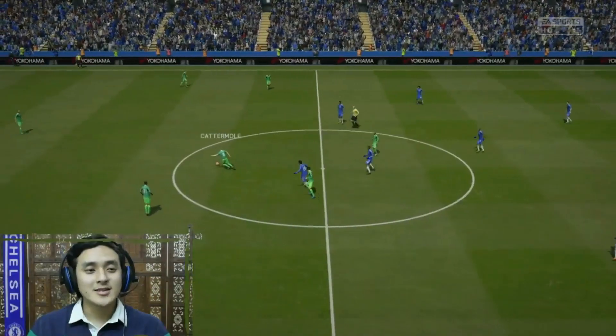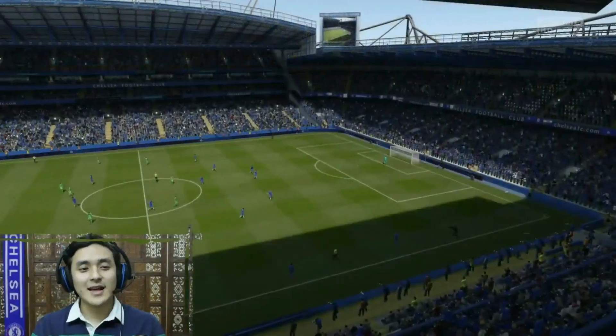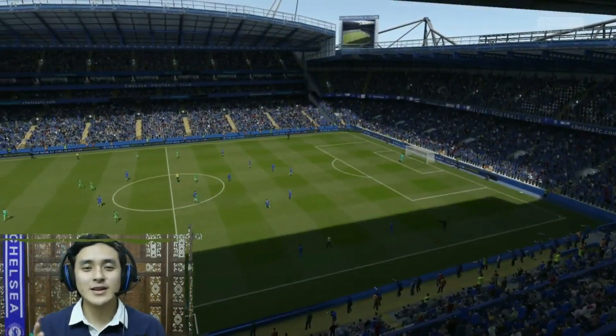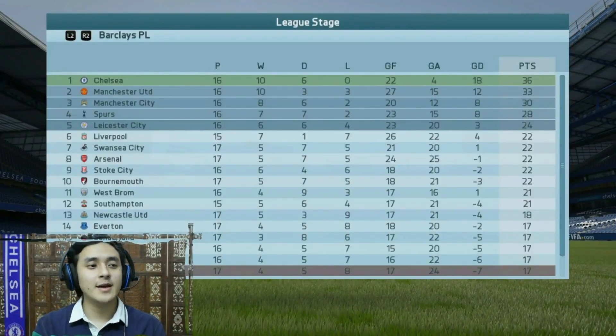What a day Mikel is having — an assist and a goal! That's the full-time whistle: a 2-0 victory over Sunderland in the Premier League. Here is the Barclays Premier League table: Chelsea on top with 10 wins, 6 draws, 0 losses and 36 points. This was it for today, thank you so much for watching! Please tell me in the comments if Mikel is the African Zidane, don't forget to like and subscribe, and I'll see you next time with more career mode — till then, bye!